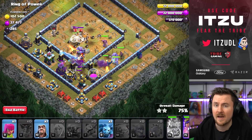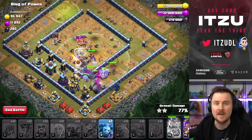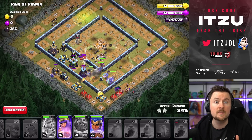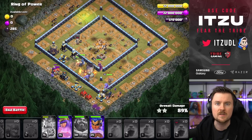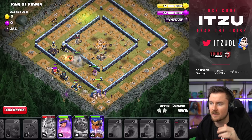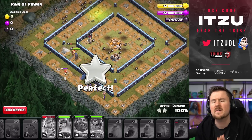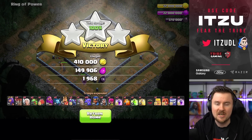Deploy the last Rage as you're reaching the Town Hall, combine it with the Warden ability, and use the last Shield Spell as you push into the back end with the double or triple Scattershots. Overall this base should be done. I'd recommend medium-upgraded heroes for this one since the attack relies quite a bit on them. If you're using Super Bowlers though, heroes don't need to be as upgraded, giving you more freedom. This should be our second three-star of the series — 13 more to go.